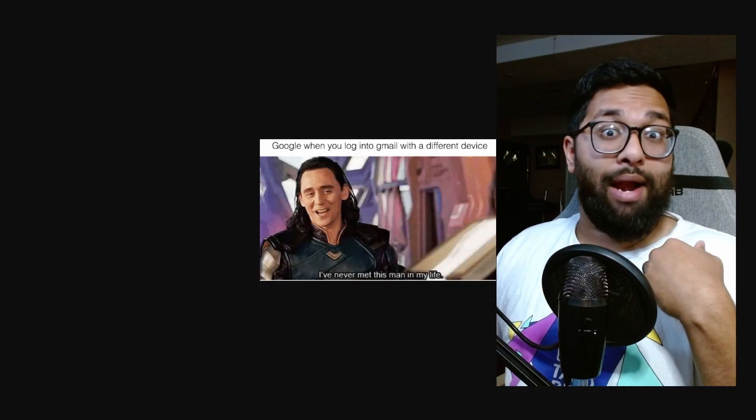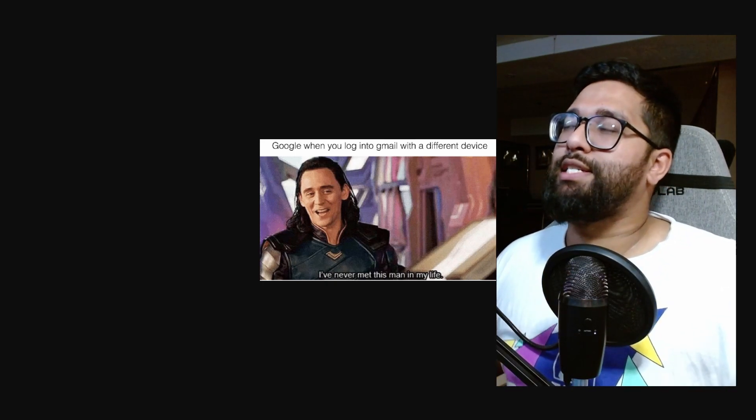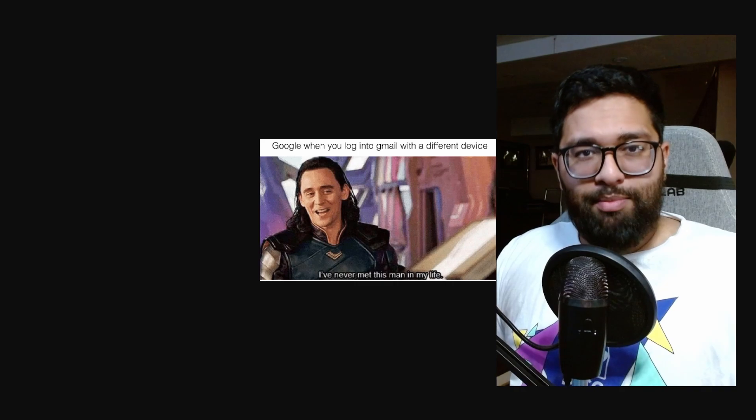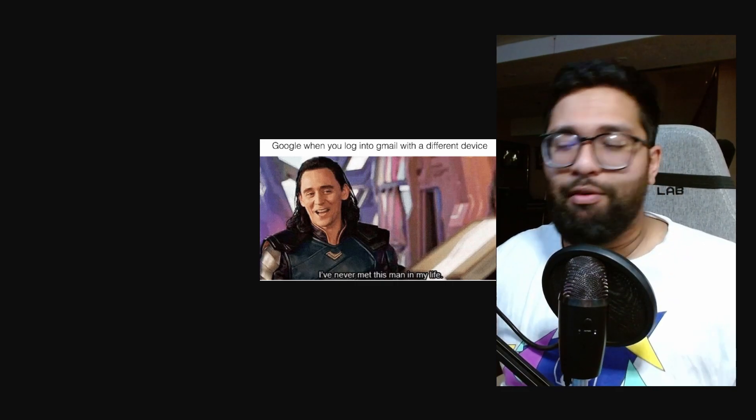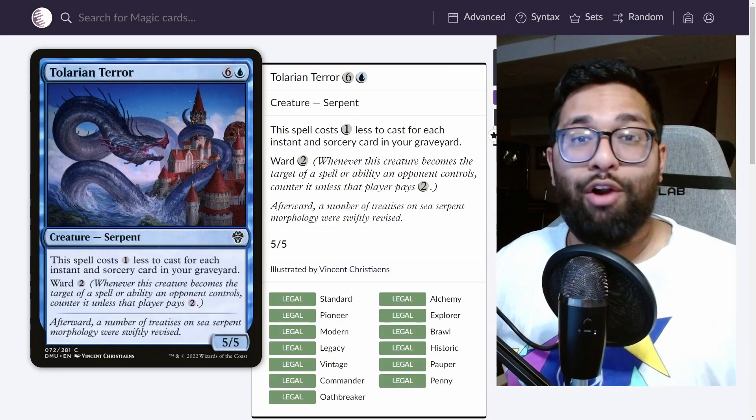With all the pauper downshifts coming from Commander Masters, I've got to do some preparing. I've got to play some decks that are going to take advantage of some new cards, and I got really excited — you know what, let's try something new, try a deck I haven't played before. In preparation for a card like Cryptic Serpent, I really wanted to try out Blue Black Terror.